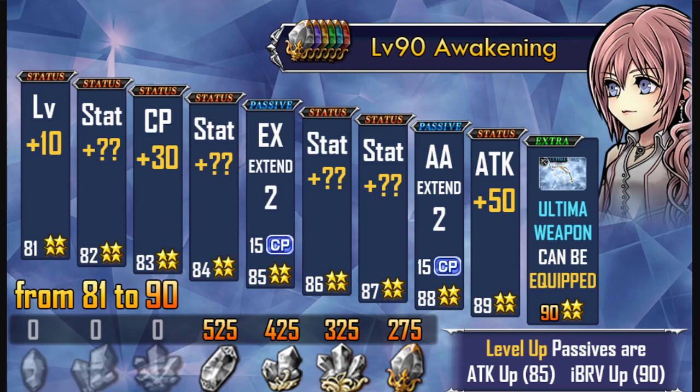At C82 you get a stat increase. We're not sure exactly what it is because every character is different — it could be attack, defense, max brave, initial brave, whatever it is. These stat increases will be on the C82, C84, C86, and C87 passives.